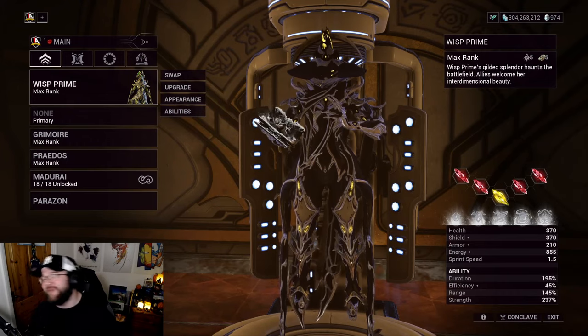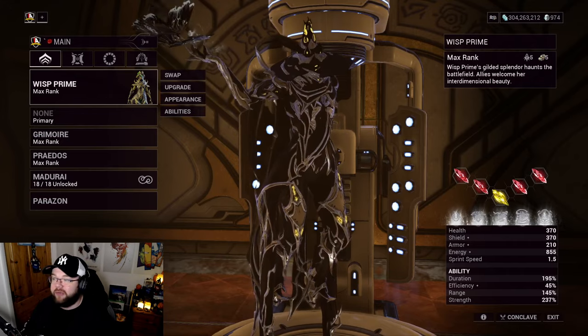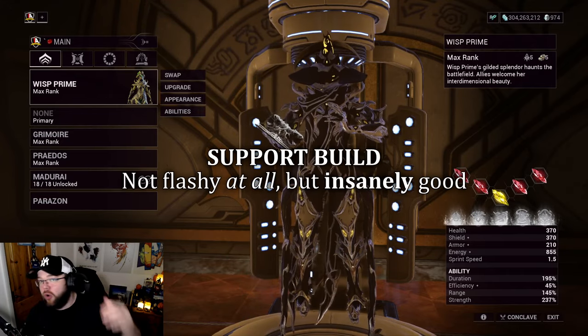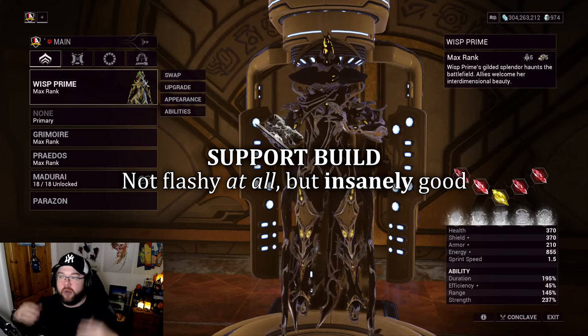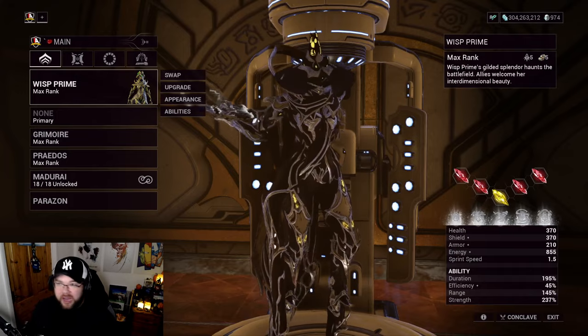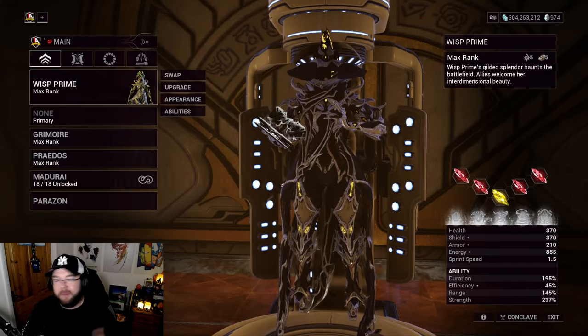Welcome back to another video. Today we're covering a steel path build for Wisp, but I want to disclose this as much as I can - this is going to be a support build. This is for you who wants to let everyone else do all the work while you give them the tools and utility to do so. Normally I'd go for damage builds, but this one is highly effective as a support.